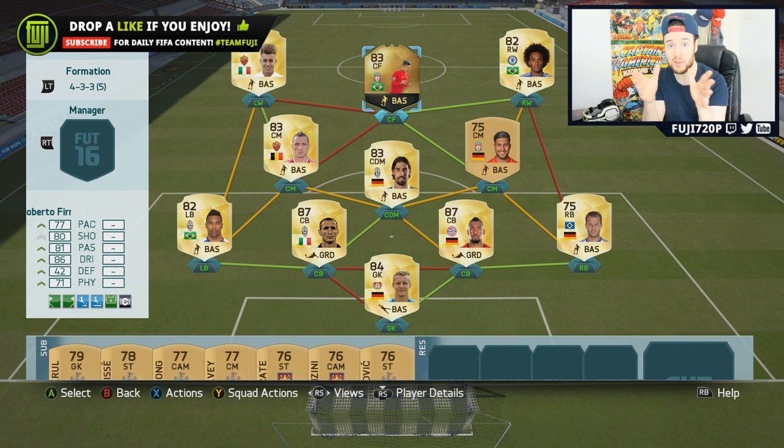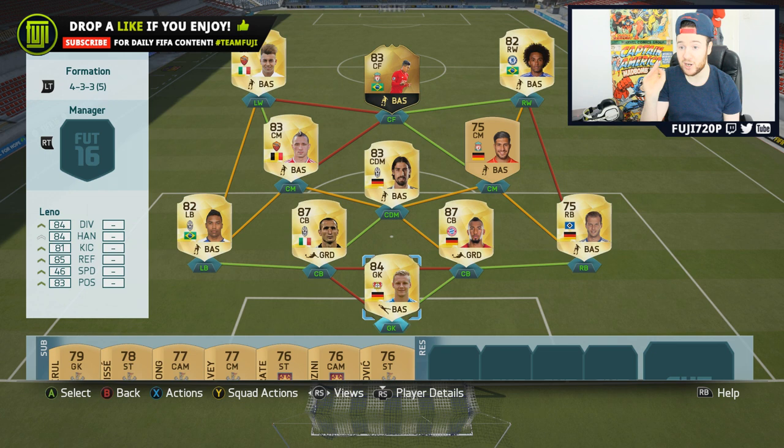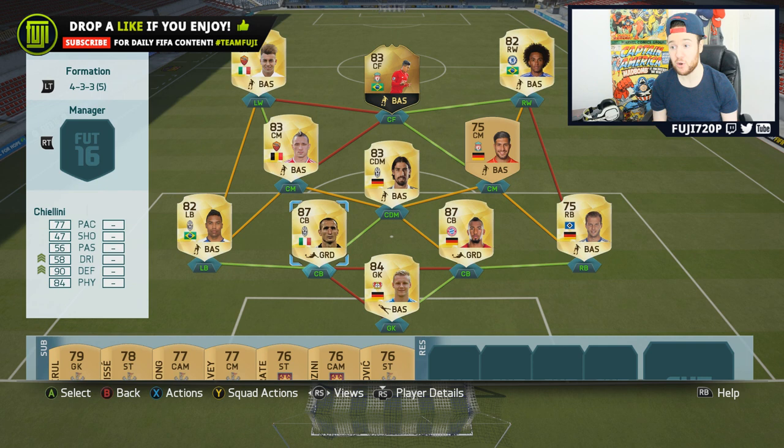The false nine formation is awesome. Just to quickly go through the team: we've got Leno in goal - cracking goalkeeper. We've got Dykmaier, Boateng, Chiellini, and Allessandro. If you've got thumbs you're going to be able to defend with these guys - 87-rated defenders, not many people are going to get past. We've got Khedira, who picked up three goals from that CDM position, which is awesome. We've got Nainggolan, we've got Emre Can.